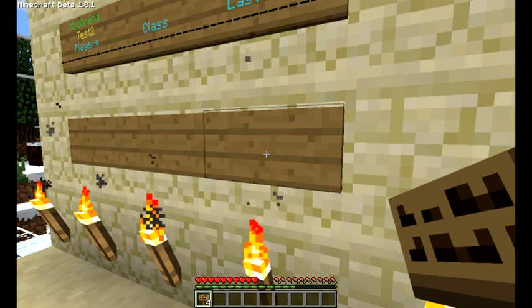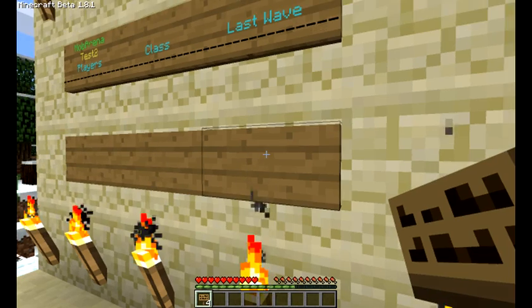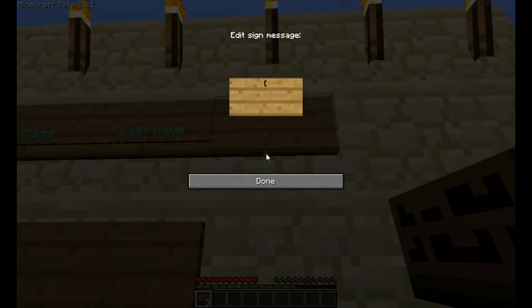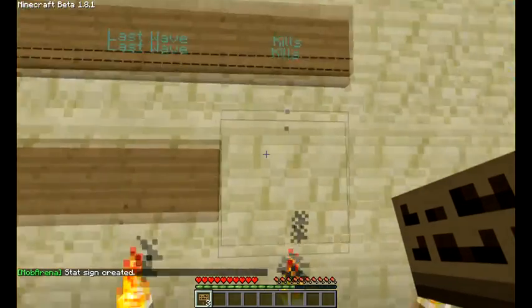And now this will display the last wave that the person was playing — meaning when you die, the wave you died on is going to be displayed here. Let's put another one down: kills, so we can display how many monsters we kill.